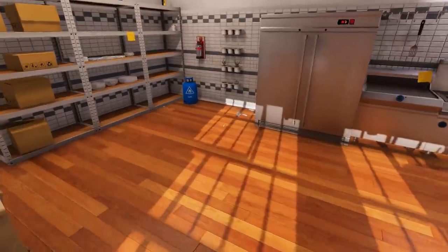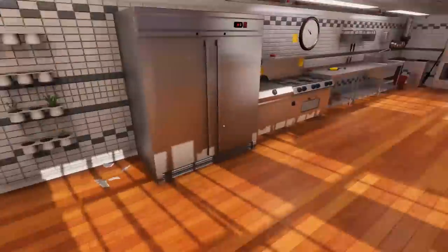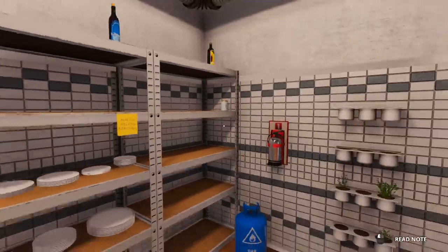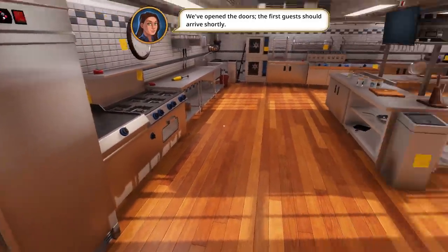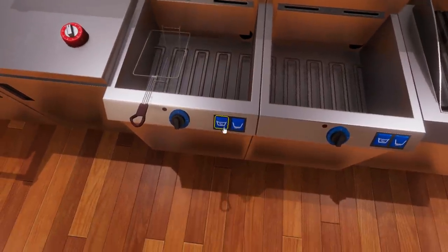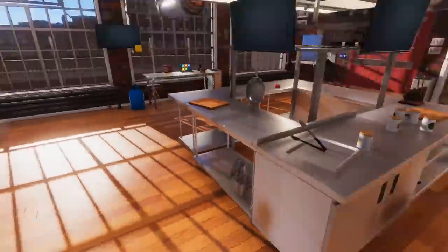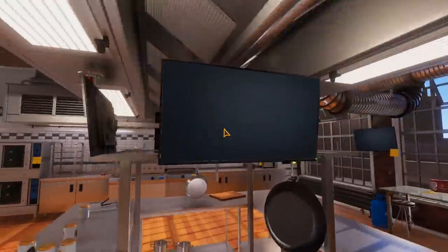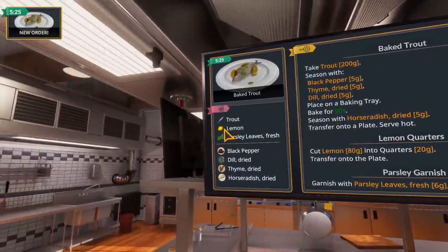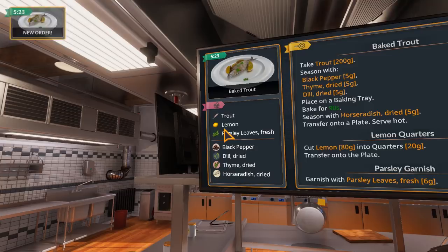Prep is eight seconds away. I have no idea what those new recipes need to buy, so we'll just have to buy as we need it and hopefully this goes well. What I'll do in a bit of prep is fill this thing up with oil so if we actually need it, the deep fryer is ready to go. New order: baked trout. We've seen this before — this is a good refresher into the game.